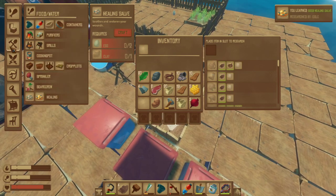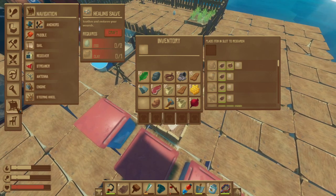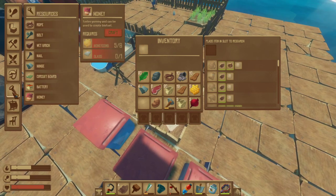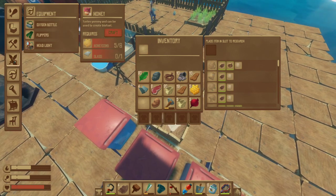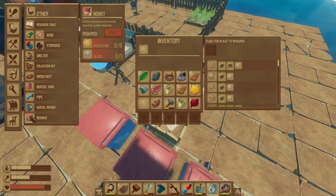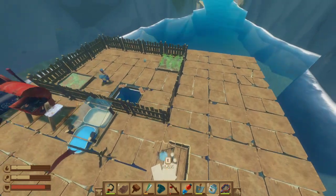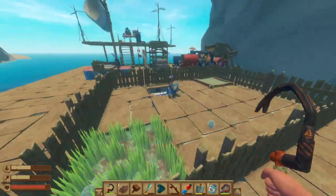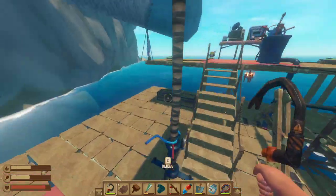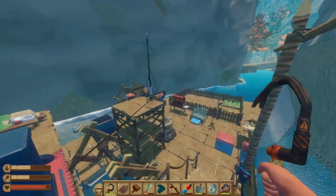We learned honey! How do I make the beehive? I think I saw it — no, that's just honey. There it is, alright. How do we make it? Clay. Oh god, we need a lot of them — we need a lot of clay.